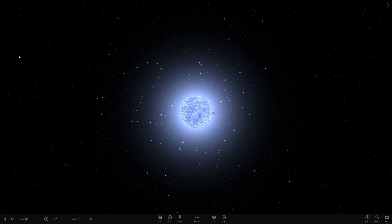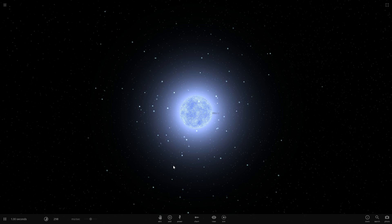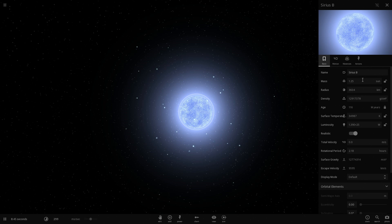They do have supernova Type Ia. Type Ia supernovas are really, really important. A supernova Type Ia is a white dwarf suddenly getting too heavy and turning into a supernova. It's typically a carbon-helium white dwarf. If they have things like oxygen and neon, they just collapse into a neutron star instead, but there is a magic number here.